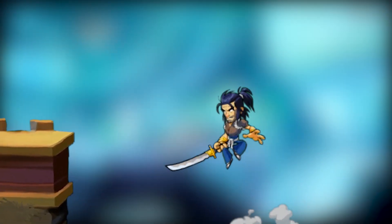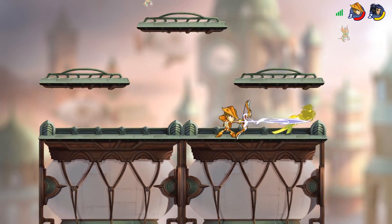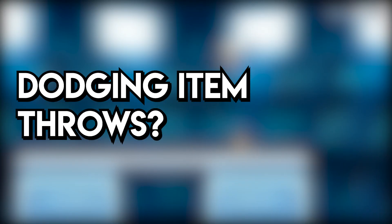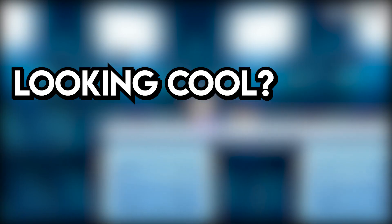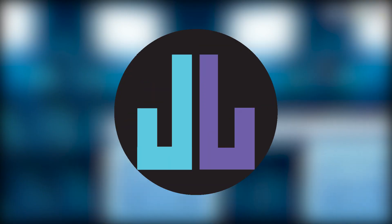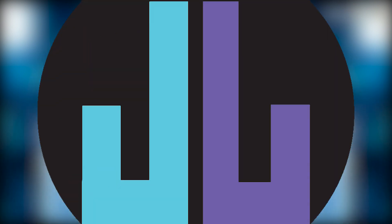Down special is great on sword — super useful for everything but actually trying to hit your opponent. You need to recover horizontally? Boom, down special. Dodge your opponent's item throw? Boom, down special. Want to look cool? Boom, down special. Just don't actually try to aim for them — it's the most obvious thing ever. If you're intentionally doing it, you're playing Koji wrong.